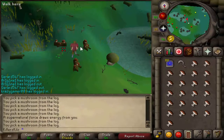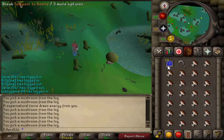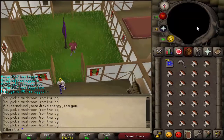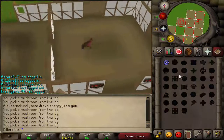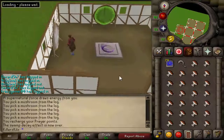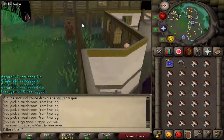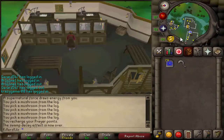I'm also going to show you how to bank, as I've just got a full inventory. What I do is teleport to my house using a house tab, recharge my prayer, then teleport back to Canafis using the white teleport. Then you just quickly bank to the east, bank it all, and repeat the process.